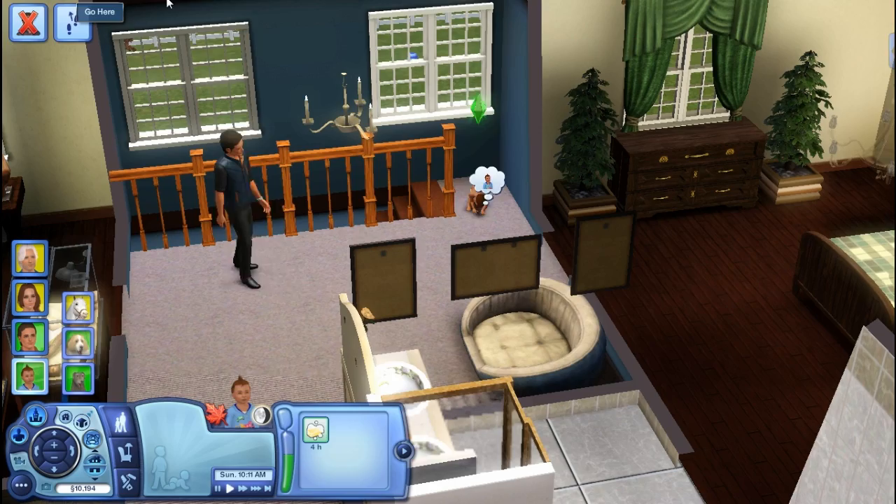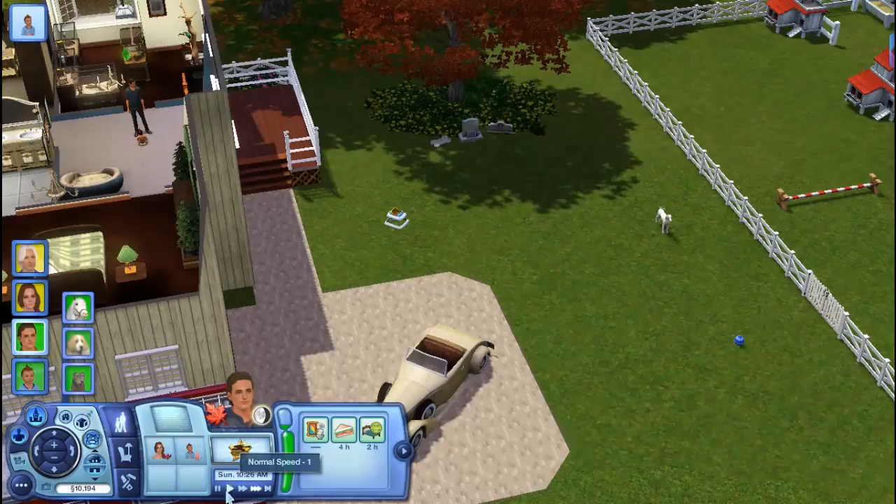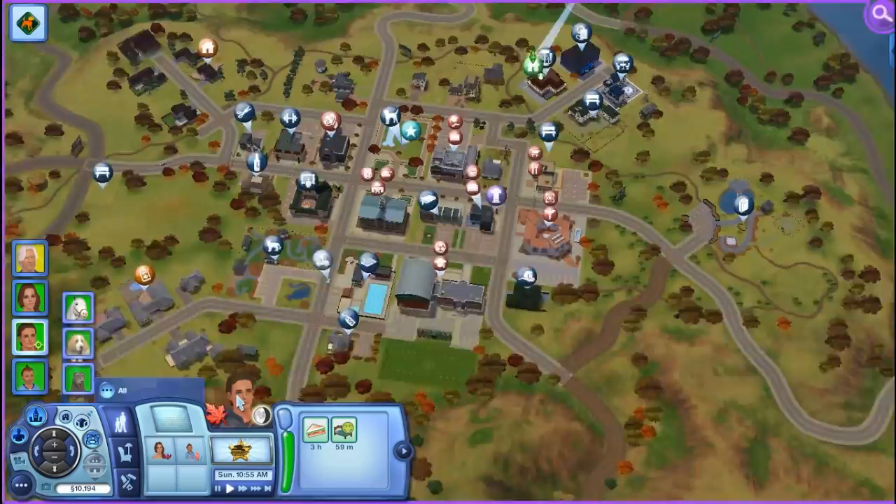Grayson, get out of that corner — that corner is so annoying. If somebody gets there, nobody can go downstairs. Let's put Grayson in the walker. Andy Waters is beginning to feel a little ill. We're going to come here with Captain and Cotton and go play some ball, maybe some fetch or something.